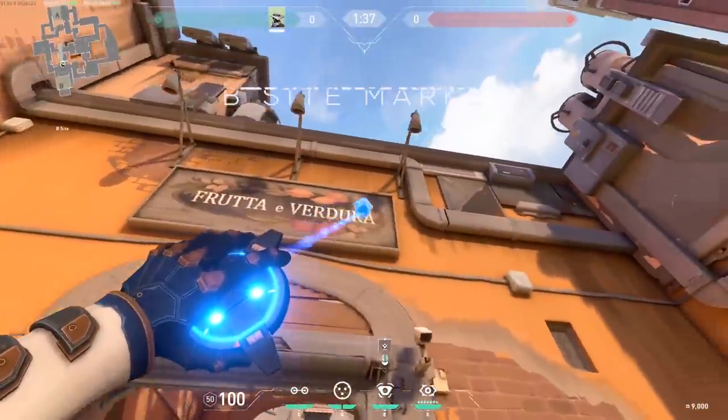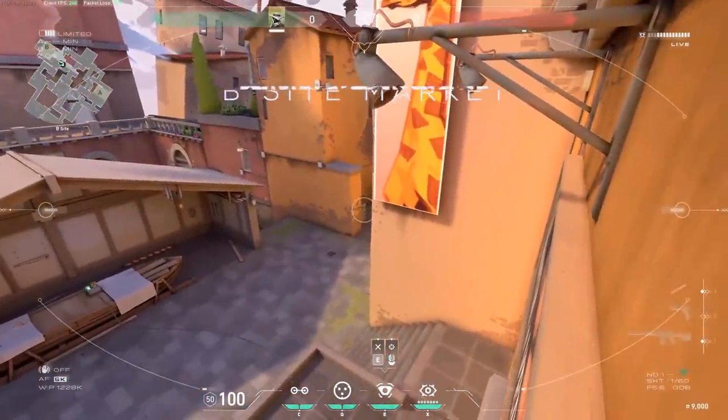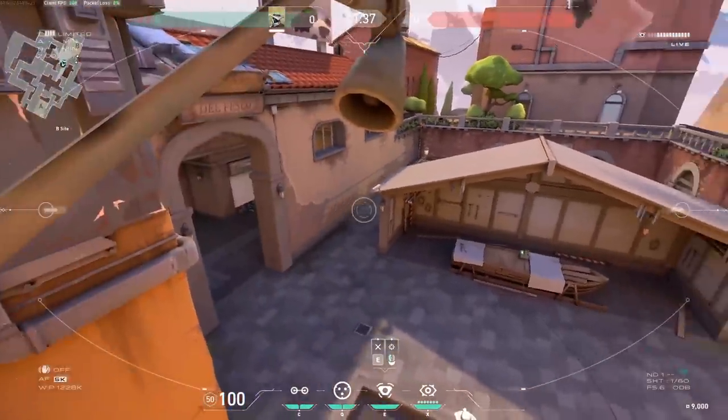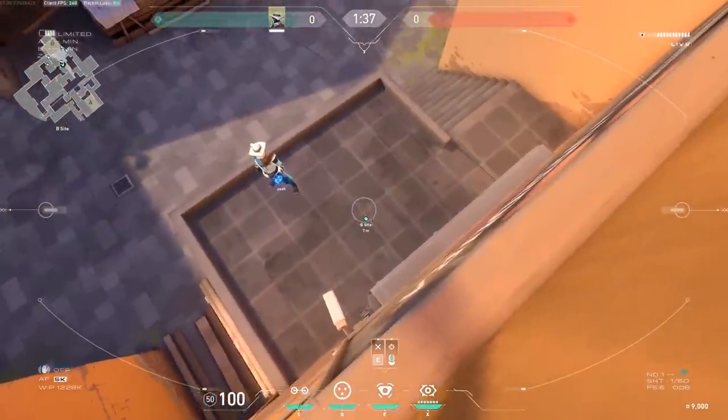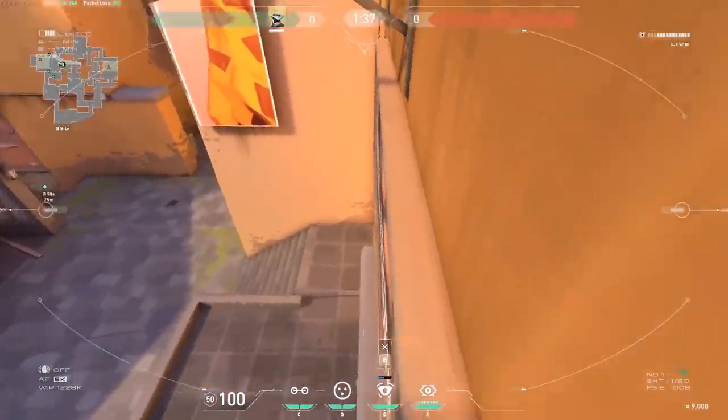B-site market: this one is super nice because you put it above the market and you can see enemies coming through B main, if they rotate through defender spawn, or if they come from market. It's very good for wall banging — just overall a great site camera.